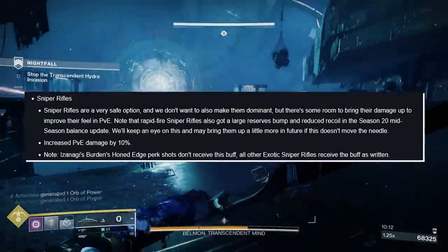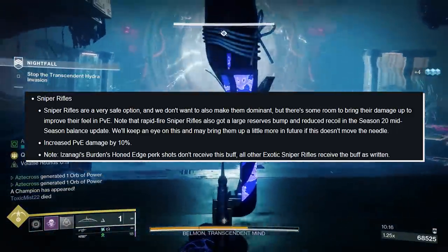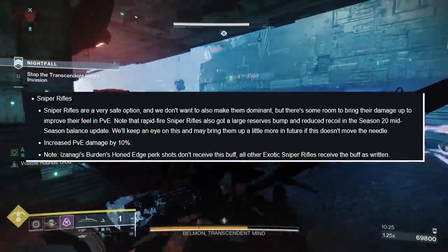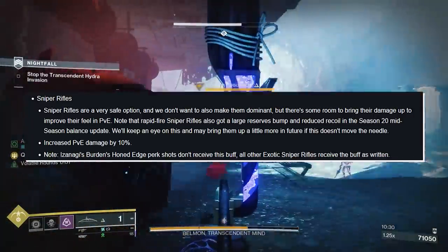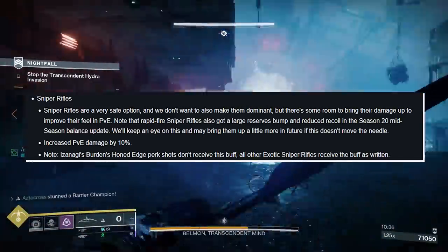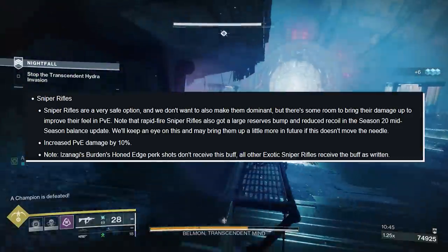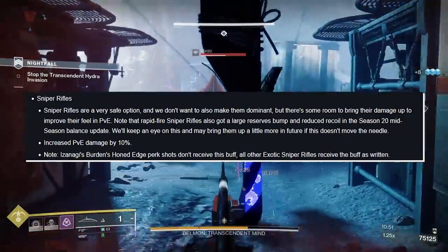Sniper rifles: sniper rifles are a very safe option and we don't want to also make them dominant, but there's room to bring their damage up to improve their role in PvE. Rapid-fire sniper rifles also get large reserve ammo and reduced recoil in the Season 21 mid-season balance patch. We're increasing PvE damage by 10%. Note that Izanagi's Burden's Hone Edge perk will not receive this buff, but all exotic snipers will. Cloud Strike especially is pumping out a lot more damage — Succession, arguably the best-in-class legendary sniper rifle for PvE, is going to be very deadly.